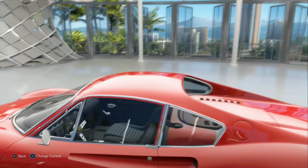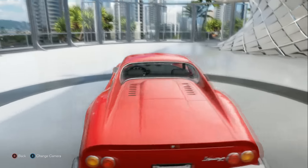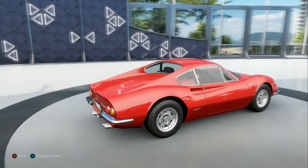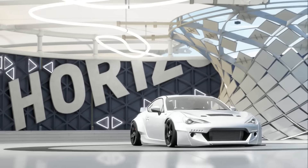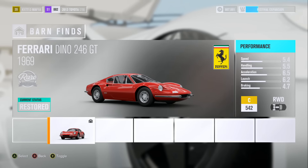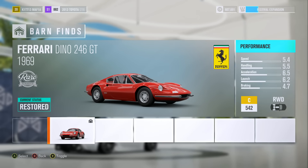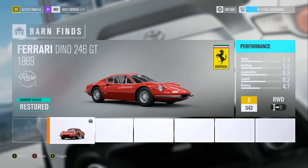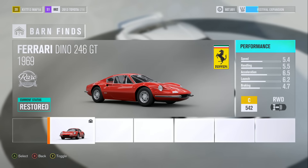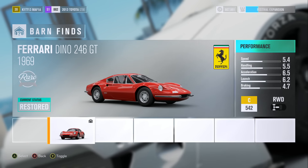Imagine owning this when it first came out — you probably felt like such a baller. This is really nice. I'm just going to keep it how it is for right now, but maybe eventually I'll do a little something to it. We got our first barn find. I know a lot of people already know, but for those who don't, this is the first barn find that you get. It's a really nice car. If I upgrade it, it's definitely going to be for track purposes. I don't really want to drift it because it kind of looks a little too long.